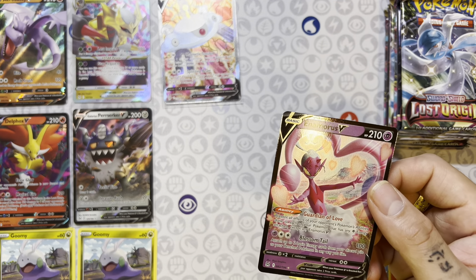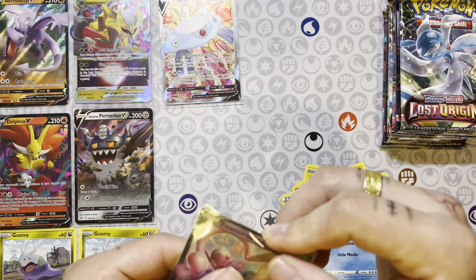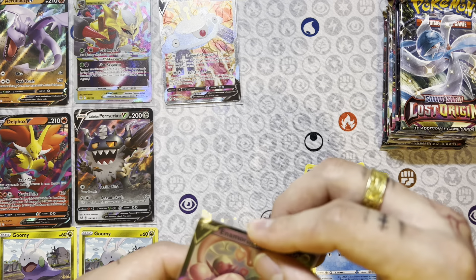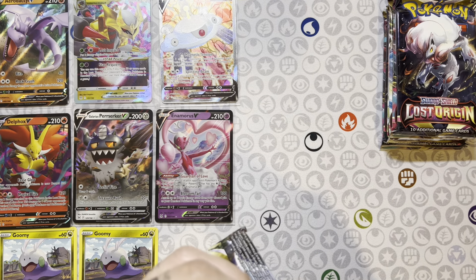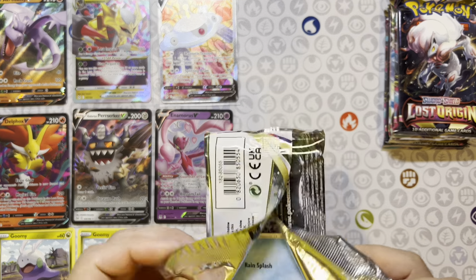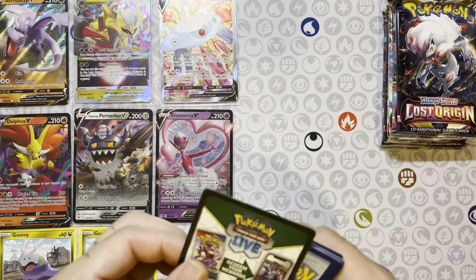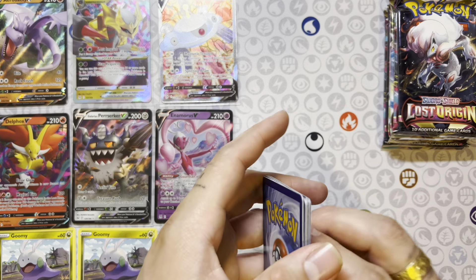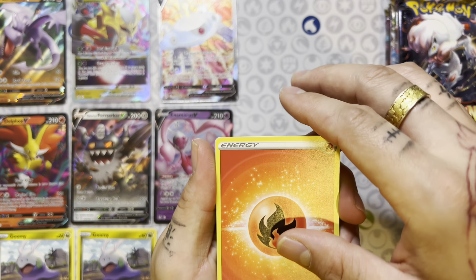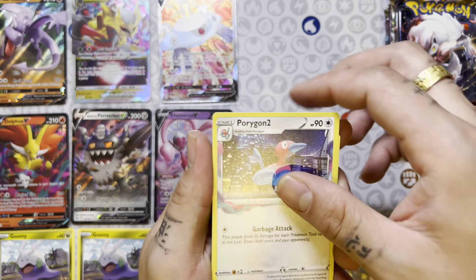Aerodactyl V — we got that one, but that's a nice card. We actually got that one on the last video. I know that there are other Hisuian Goodra cards, and other than Crown Zenith, this seems to be the set to pull it from. We haven't gotten the Crown Zenith chase either. I have some more Crown Zenith products that I'm sitting on that hopefully we can get something from.